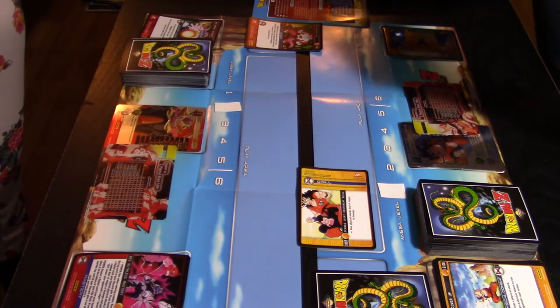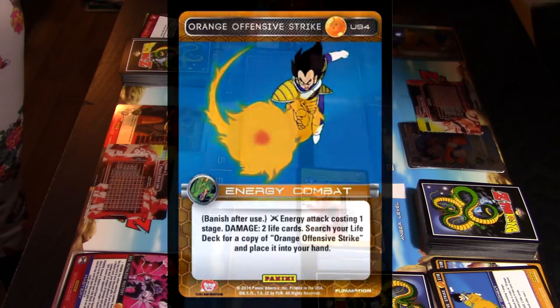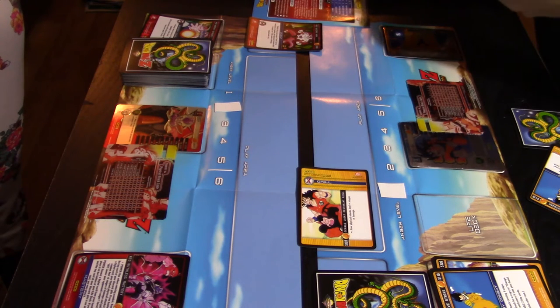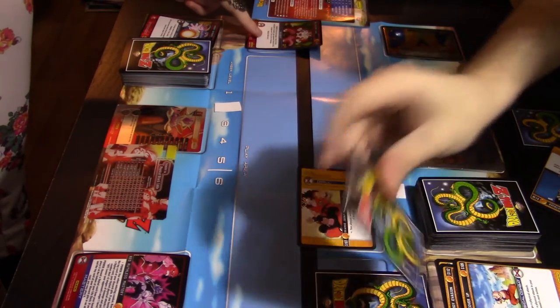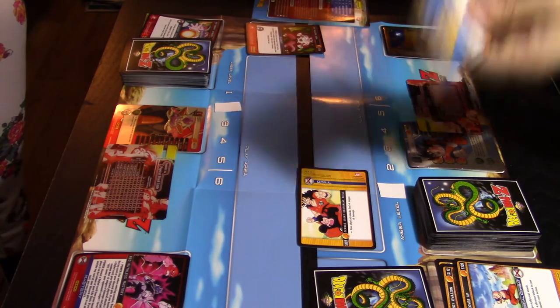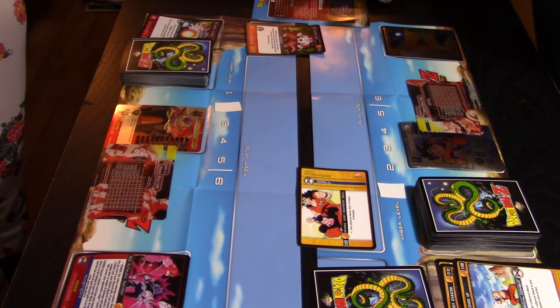Now my attack: I use Orange Offensive Strike, an energy attack costing one stage. I search my life deck for a copy of Orange Offensive Strike and put it in my hand, then banish the played copy from the game — it deals two life cards of damage. But her event effect kicks in, reducing it by minus three life cards, so it does nothing. All I did was search my deck for another copy, thinning my deck to draw what I want quicker.